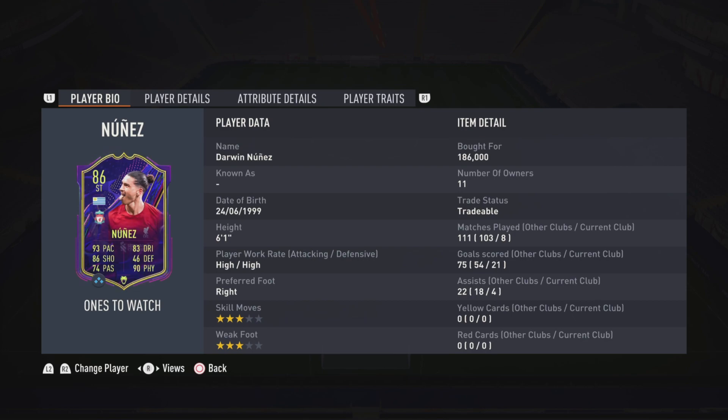Getting on to physical — another huge stat on this card. This guy is a menace in-game. He is a bully, an absolute mountain. He is monstrous — so quick, so powerful, so strong. He can hold off defenders, he doesn't get pushed off the ball no matter who you've got. He can play so well with his back to goal as a hold-up striker, waiting for players to run off him before playing them in behind. This guy is so, so strong.